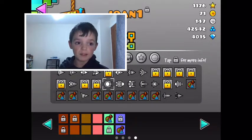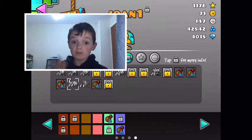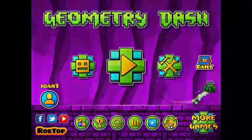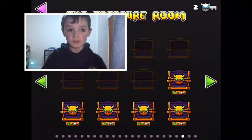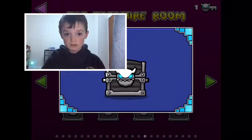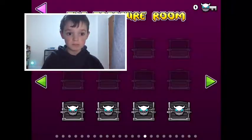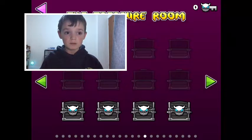We're going to play this level in practice mode now. This is the key room where you can unlock chests by getting keys — there's a five-key chest and some more chests. There are also shops where you can buy stuff with the orbs you get from completing levels.